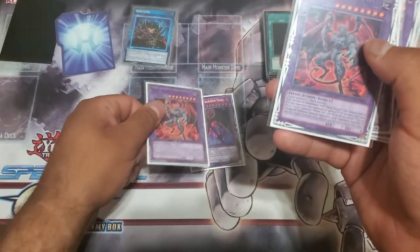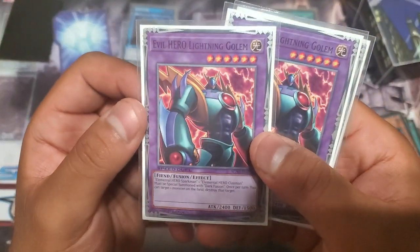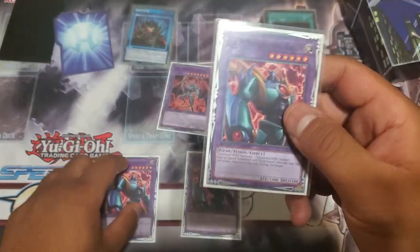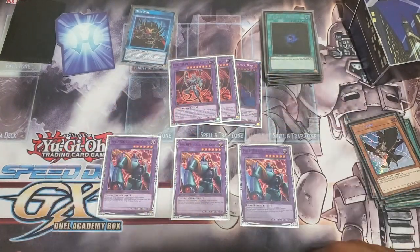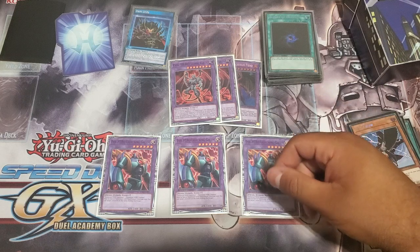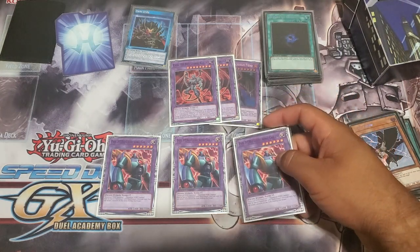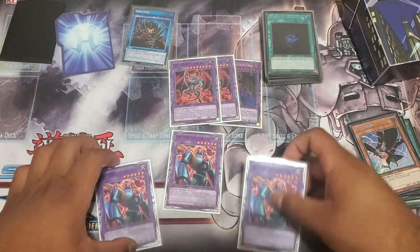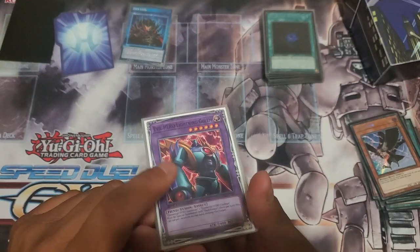Lastly, we play three Evil Hero Lightning Golems — this is the bread and butter of the deck. This card is insane, it's just a better Thunder Giant. Once per turn, each of these can pop an opponent's monster on the field — face up or face down, doesn't matter — just pops them. There's no restriction, so they can swing. They're soft once per turn, so get two on the field, pop two monsters, swing for 48 — and that's game. Outstanding card.